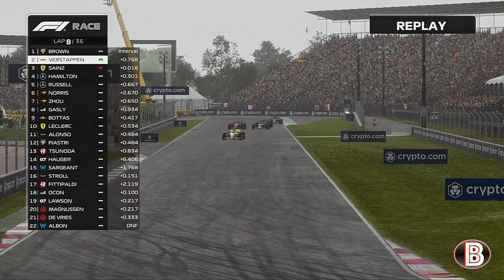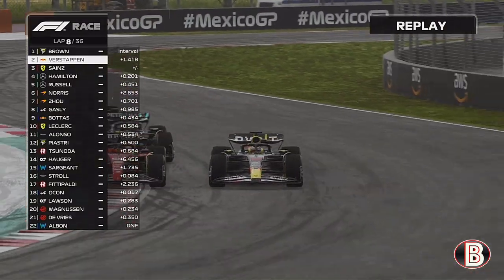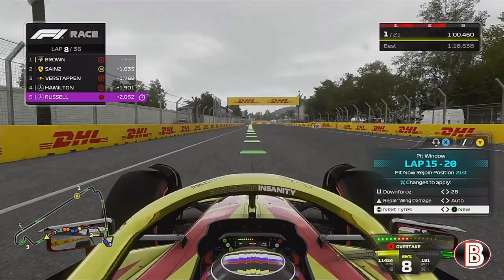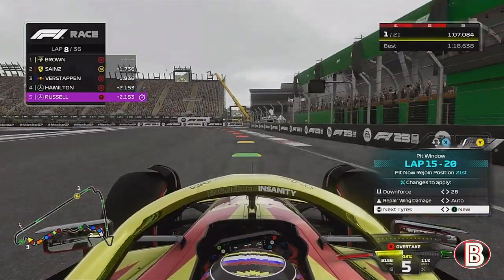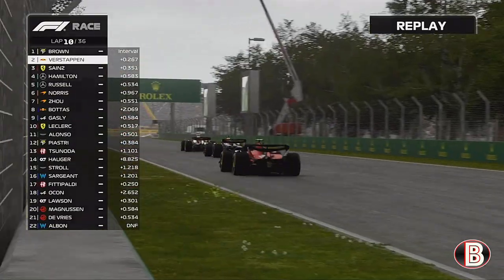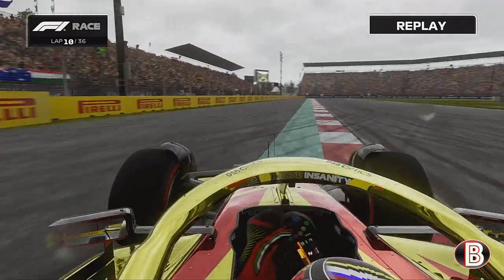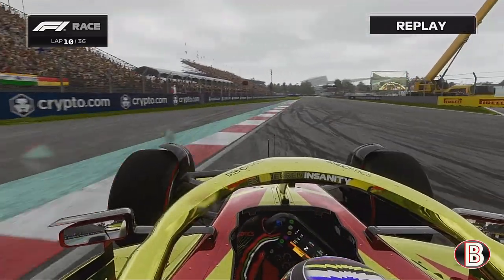With mixed conditions the track is getting wetter. The engineer recommends staying out for now — we'd be much slower on inters this early. Max says it's getting wetter and Sainz and Verstappen go at each other, with Sainz nearly evading Max Verstappen. You can see the rain coming down in the final sector through the stadium section and the track is getting wetter and wetter. We've gone deep into the chicane — Max tries to go round our outside, we've gone off track, got back on, and Max goes to the inside but we stay ahead.